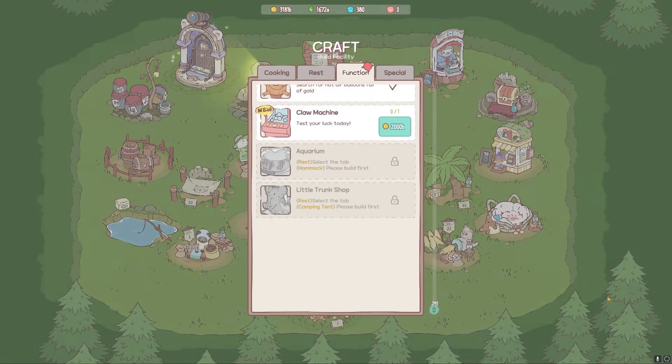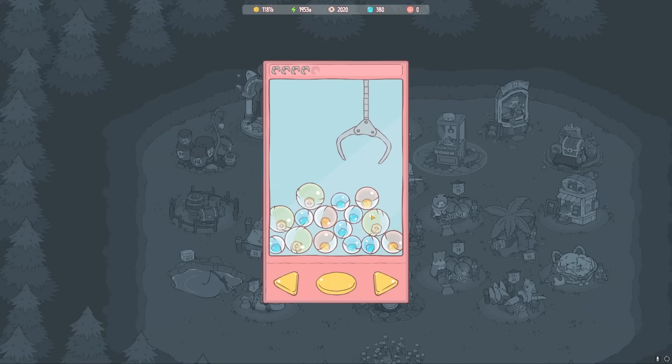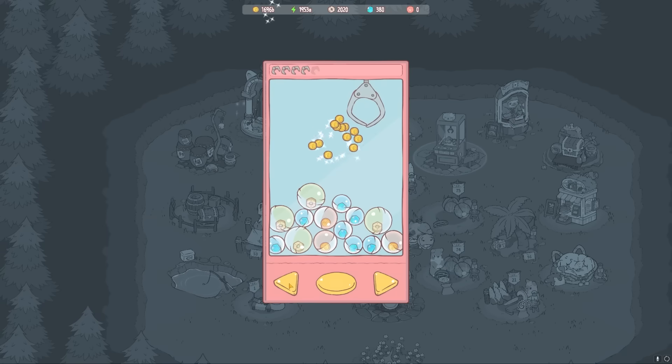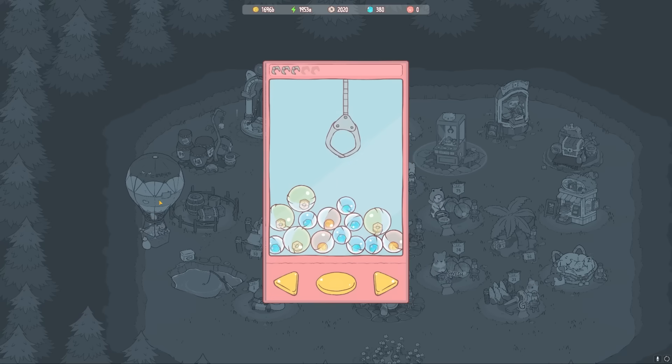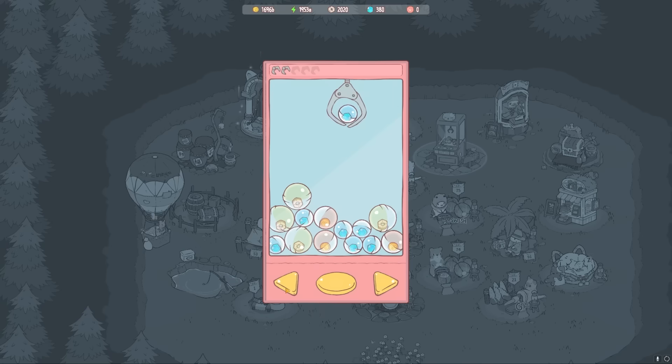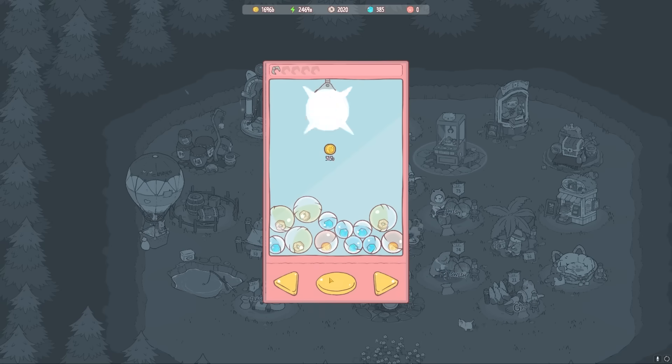Oh yes — the claw machine! Gambling time. I feel like I want the gold over the other stuff. But get scooped? How much is that — 500 billion? I mean B. That's pretty good. I wonder if I can double scoop these two — no, I wasn't even able to get one. Scoop that gem up please. Five gems — yay. I want the gold ball. Oh, two for one — no, it didn't stay. I feel like I just got cheated.